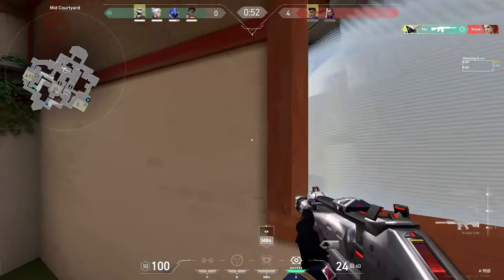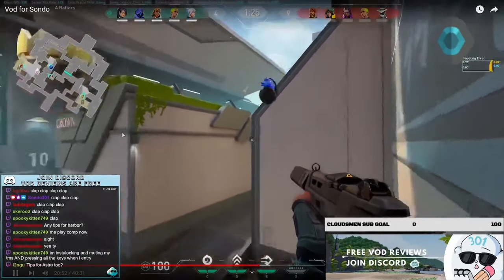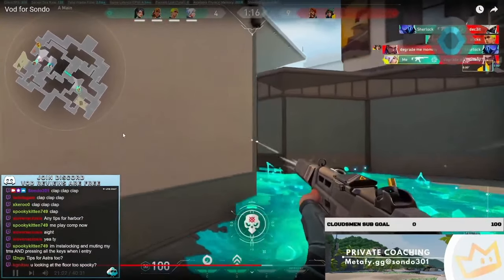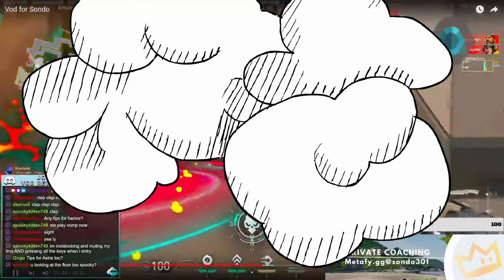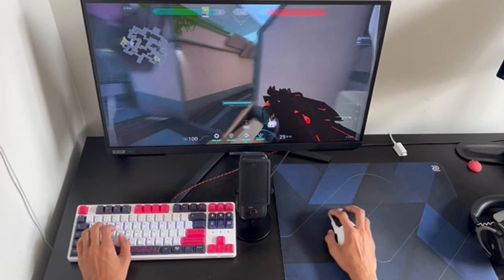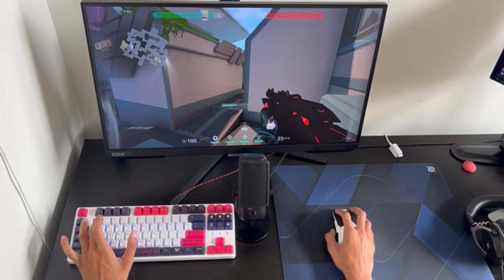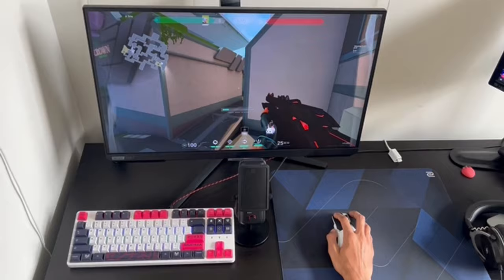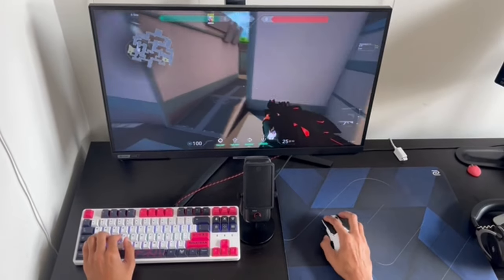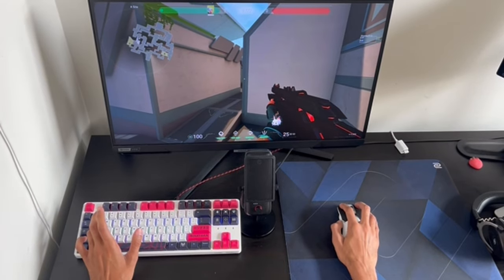Here's another secret, mainly for Jett mains, since Deserved It plays Jett. In the VOD we reviewed on stream, which you should be watching every Monday, Wednesday, and Friday, we saw Deserved It dash forward on accident. If this happens to you, here's a trick. In order to dash forward as Jett, you don't have to press W — by default, you dash forward. So one thing Jett mains can use to prevent this is having your finger hovered over the direction you want to go, so that's the only key you press.